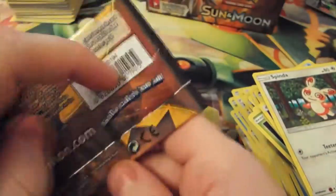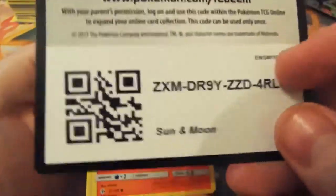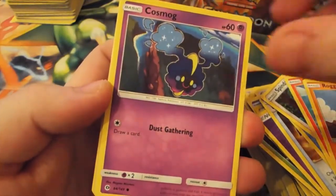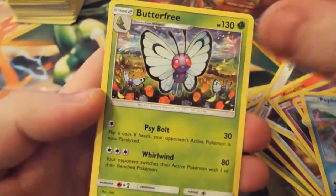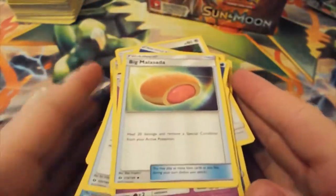So last pack. Not the camera - I do apologise. Have a code. Enjoy. Growlithe, Roggenrola, Cosmog, Litten, Surskit, Fomantis, and a normal rare Braviary. So nothing for the last pack - it's a bit of a shame. But so far that's a new card as well.